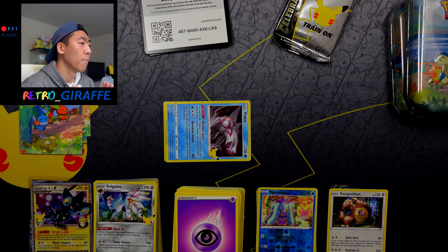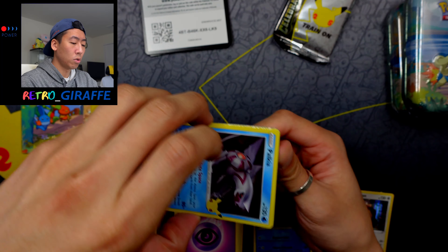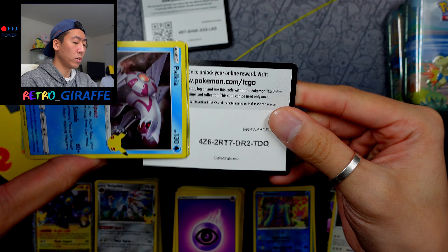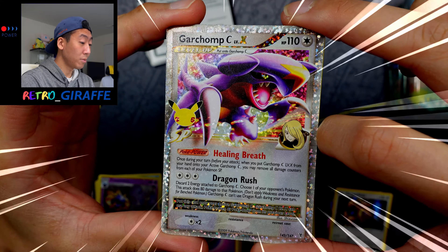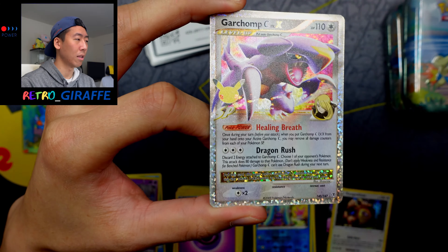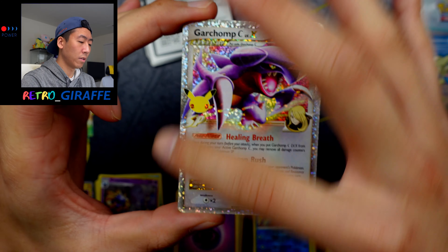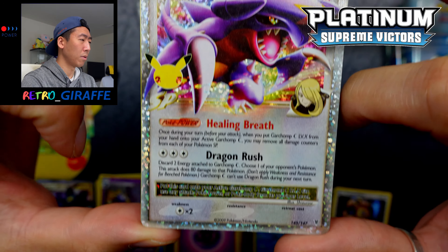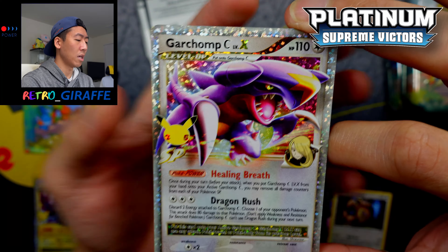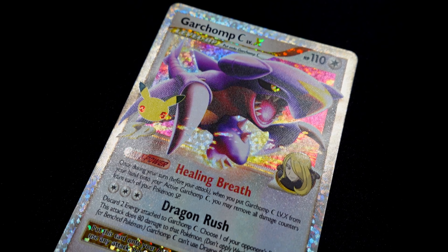The camera battery died for both cameras so I had to wait 30-40 minutes to charge both up. Before that, from the Darkness Ablaze pack we got a Reverse Cufant and a Kangaskhan holo. Now we're moving on to the Celebrations pack. Here is the code card. We have a Palkia, a Cosmog, and Garchomp C Level X! Are we getting all the Level X's? I love how they incorporate Gym Leader portraits next to the Pokémon — a huge nod back to Gym Heroes and Gym Challenge. Love the silver border and the gold confetti X. I believe this is from the Diamond and Pearl or Black and White era. And behind it we have a Solgaleo.